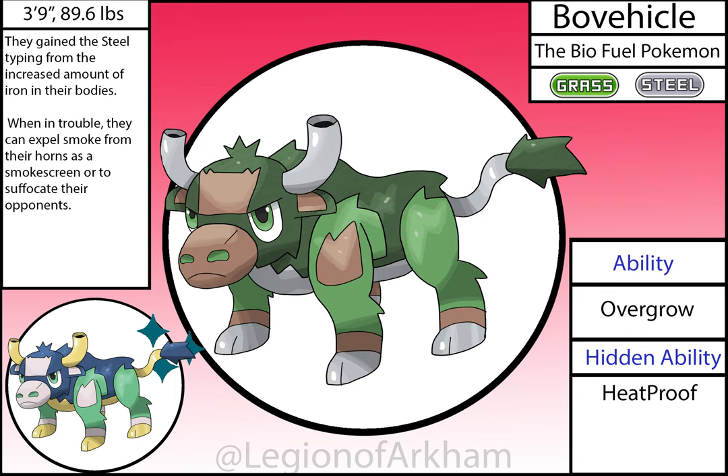Bow Vehicle, the Biofuel Pokémon — the middle stage of the line. It now gains the Steel typing as I really lean into the car theme of the design lore. The pattern on the head is supposed to look like a windshield, with the ears being the rear view mirrors, the pattern on the arms being the door, and the silver underbelly supposed to be the transmission. Overall, this is a pretty good upgrade. It didn't change much — it looks less like an actual cow and more like a Pokémon now, so that's good.